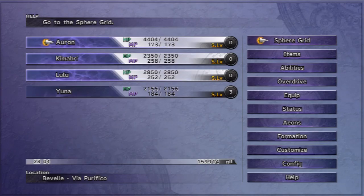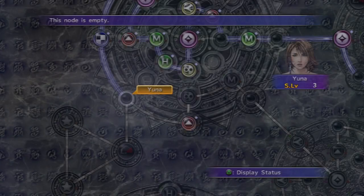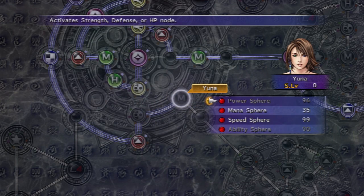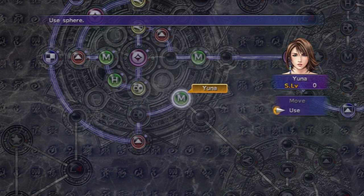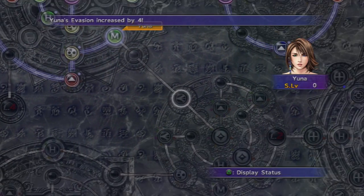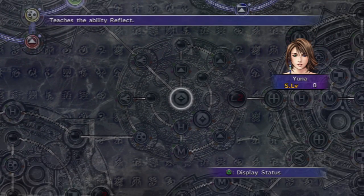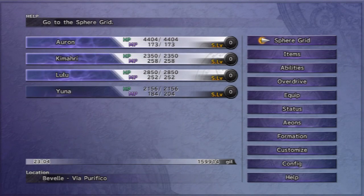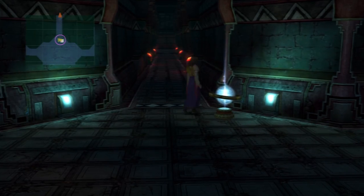Okay, we made it there. Let's use those new sphere levels on Yuna, shall we? Ooh, we're getting close, viewers. It's an ability that I would really like to get for Yuna there if I can. Let's see - yeah, Reflect. You know why, viewers. You know why. But not yet, so let's head on up, then.